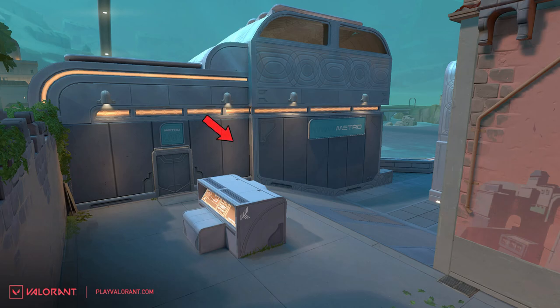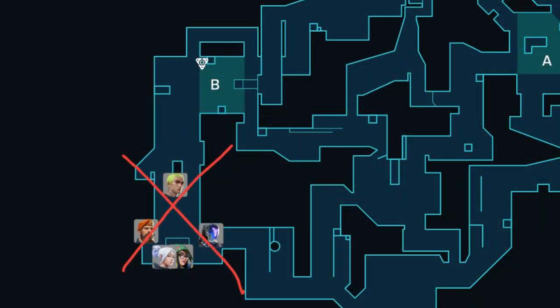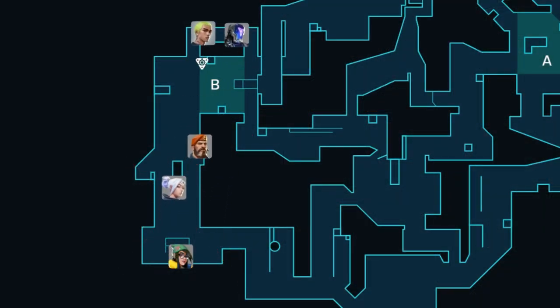Additionally, the back wall has been moved, eliminating a crucial post plant position. Previously, attackers could hide behind the wall, making it challenging for defenders to retake the site. With this change, defenders can now effectively clear B long and execute retakes. These changes encourage attackers to play closer on site during post plant, since there are fewer positions on ramp.